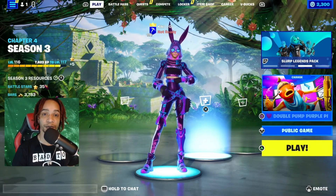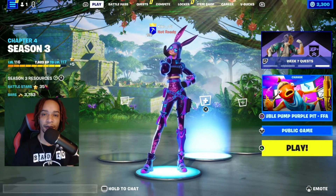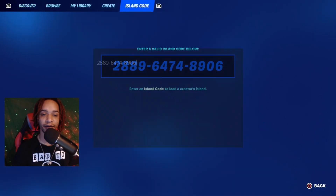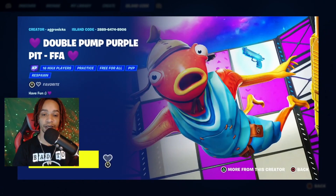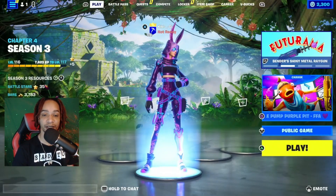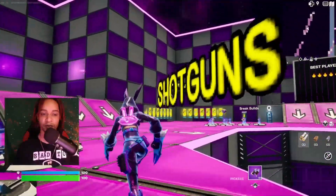What's up guys, Kai here with another speed glitch to help you out with your levels. Open up your menu, head over to Island Code right here, and enter this code on screen. Once you start it up, make sure your game is on private, because if it's not then you're out of luck.